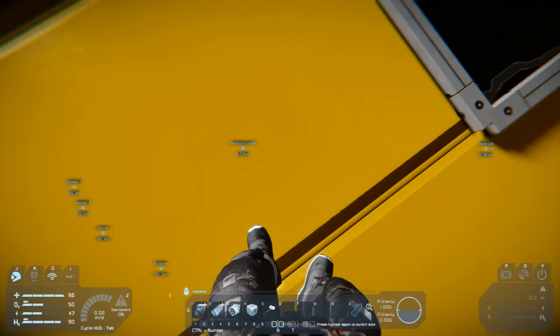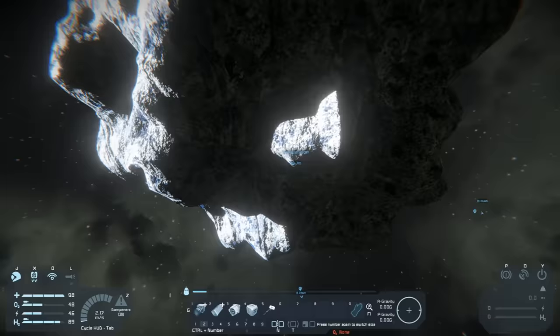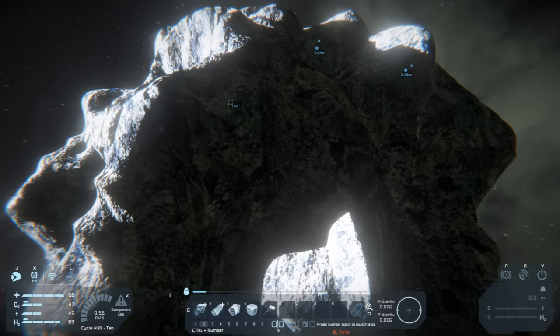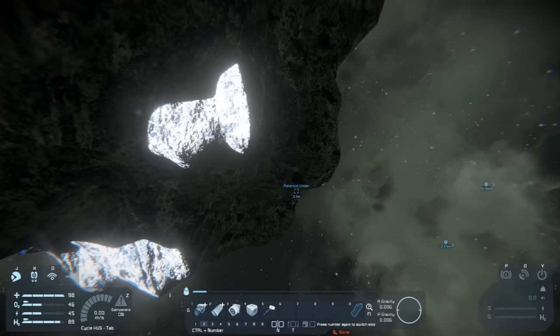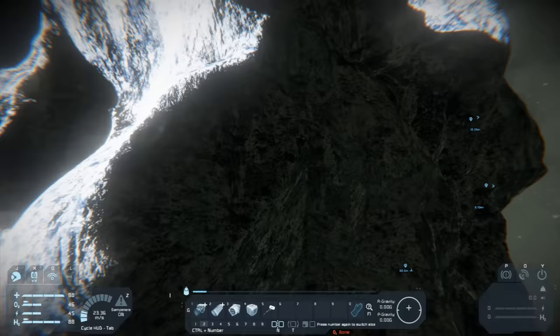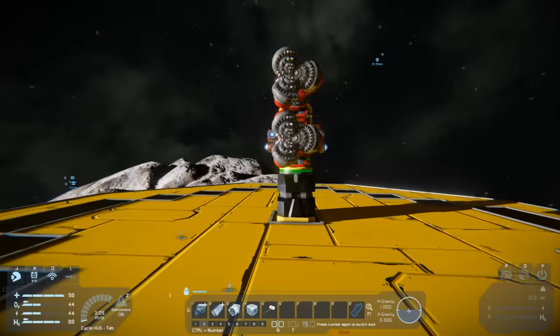When you've found an asteroid with the resources you want, set up a GPS marker outside the asteroid - not inside. What the script does is direct the ship to get to this GPS marker and then start mining from that point. If it's inside the asteroid, the ship may crash on its way there. If there's a particular resource you want collected first, set up the marker over that resource.